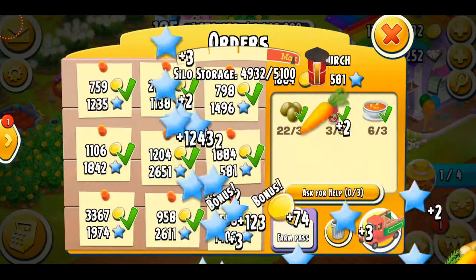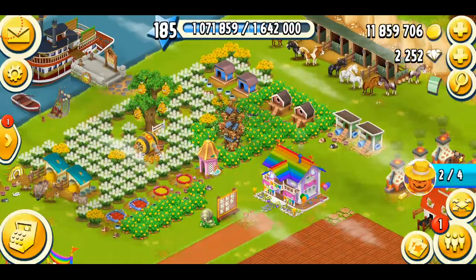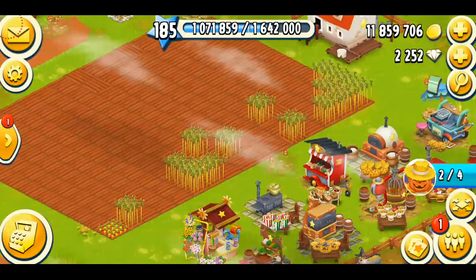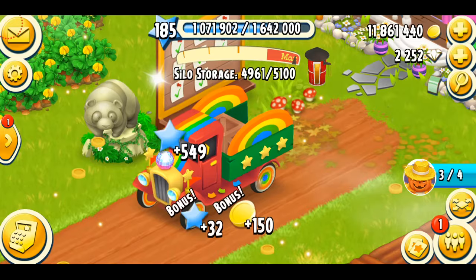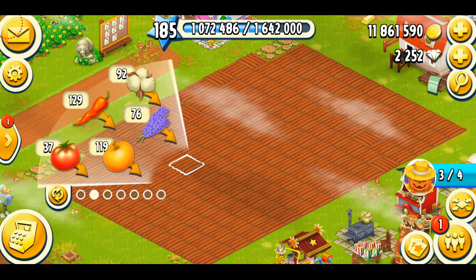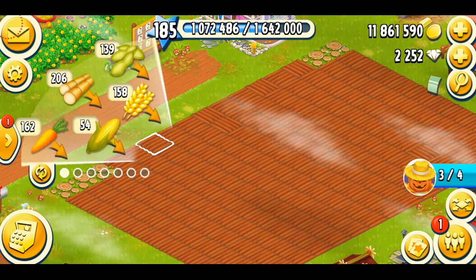For the first threshold I have to do four truck orders. You can also trash the ones that you don't want to do or that are too difficult to complete — it's not compulsory. Let me just harvest my crop quickly. Here comes my truck again — let's do another one and see what I get for my first threshold, hopefully something good.